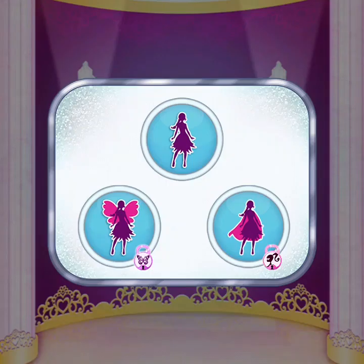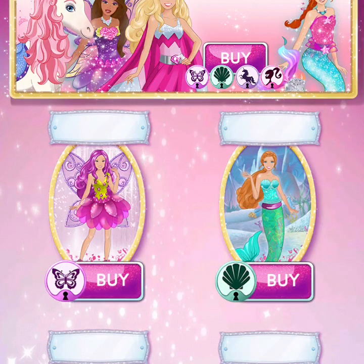With wings, you can be a fairy princess. Or choose a cape and be a hero. To use the fairy wings, you'll need to get the fairy pack.